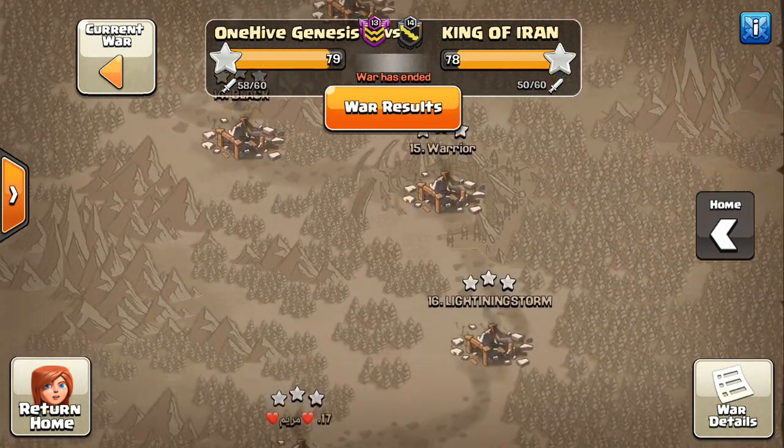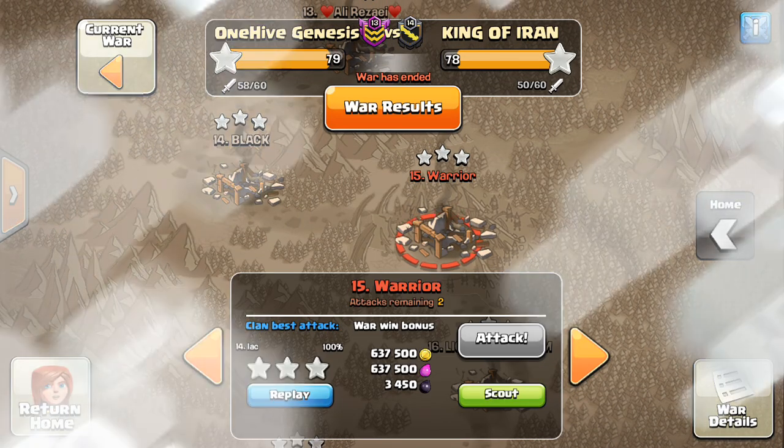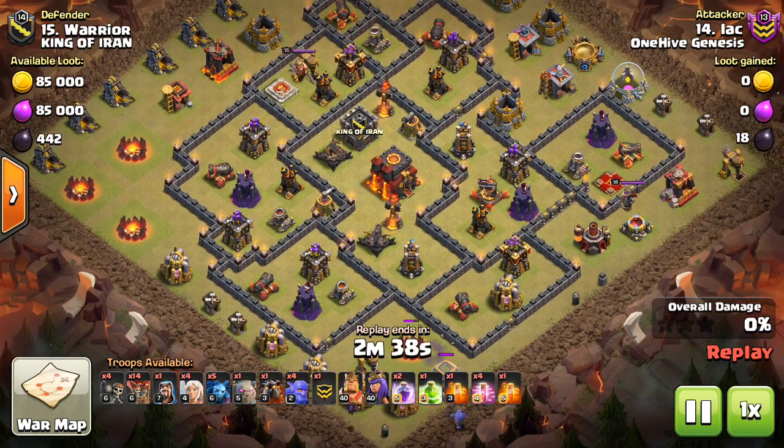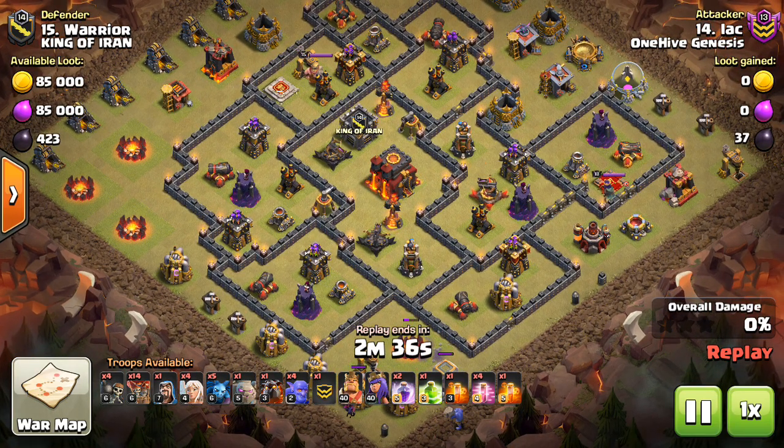That'll do it for this attack — pretty good stuff. I like the design because that base can be tricky. You just have to create a really nice funnel on both sides. That's the most important thing — the funnel. Then the Town Hall is so isolated that you don't need that many troops or spells to actually take out the Town Hall itself.